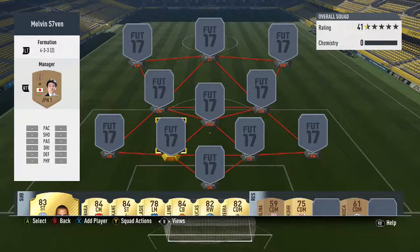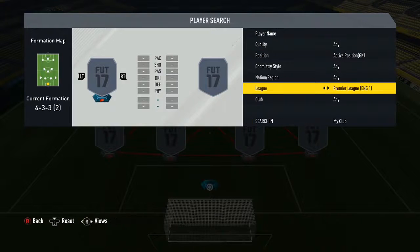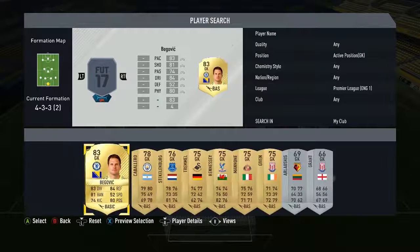What up, Melvin7 here and today I'm bringing you a FIFA 17 squad builder — 25k, it's going to be a cheap Premier League OP squad. 25k isn't too hard to get at the start of FIFA; you've got catalogue items, you're playing the games, you're obviously getting free packs, daily gifts. 25k I think is relatively cheap and it's enough to build an OP squad at the start of FIFA.